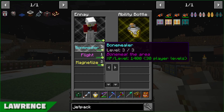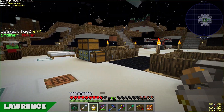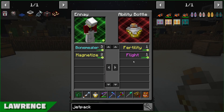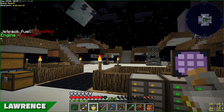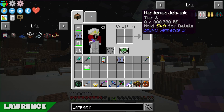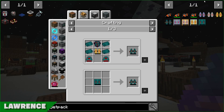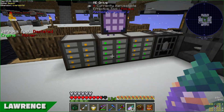Testing the first jetpack — allows flight when active. The first tier isn't very good, you take full damage, and it's not faster than creative flight. Lawrence plans to work through the jetpack tiers up to the resonant one, needing endarium or electrum and corresponding thrusters for each tier.